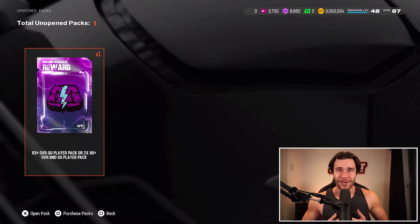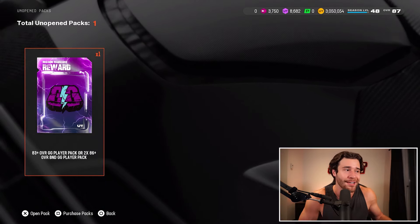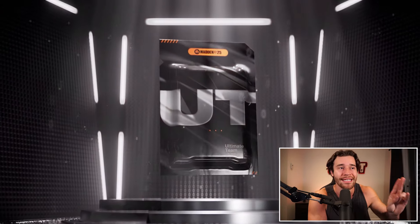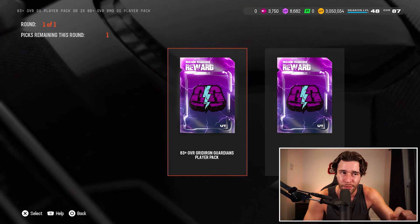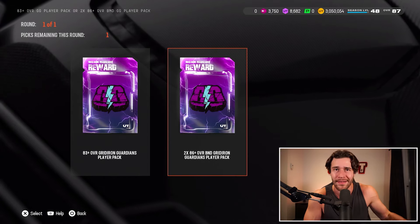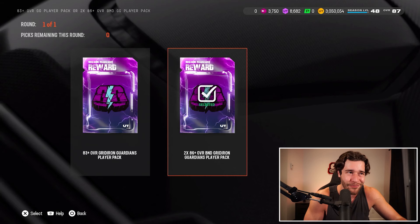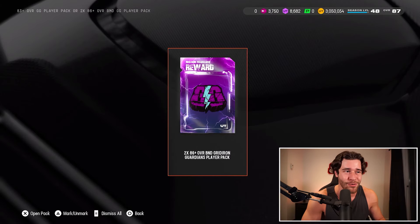These final two packs are the house rules rewards — we'll see whether grinding house rules was worth it. You can either pick an 83 plus overall pack or two 86 plus overall B&Ds. Originally I thought this was two 83s or two 86s, but it's not. So we're going with the 86 pluses. We've opened up two already, we've got two more to open.